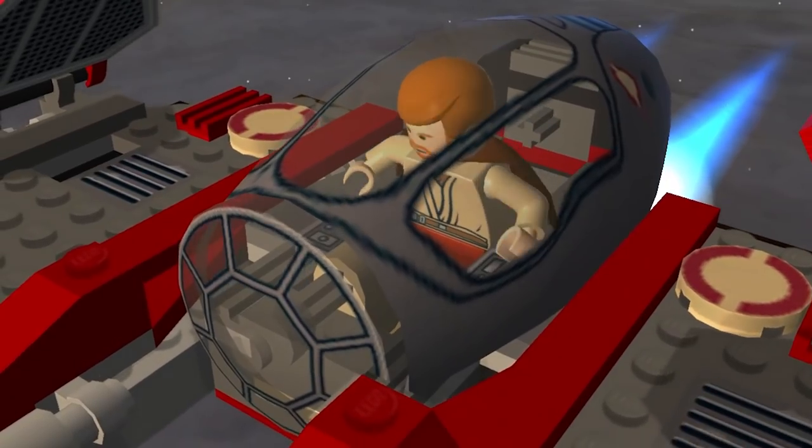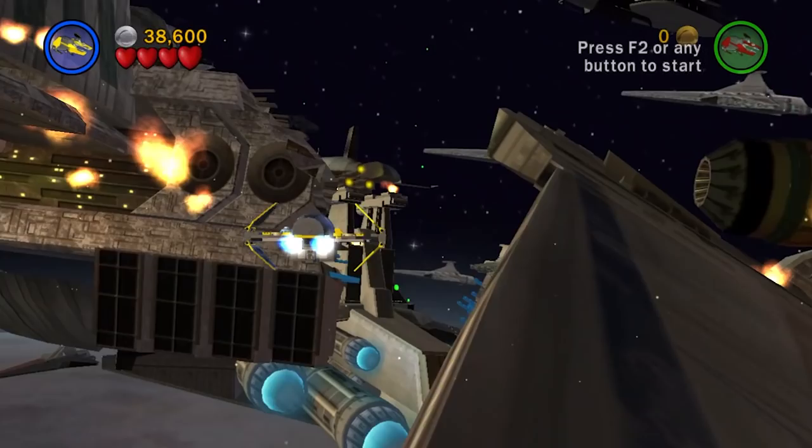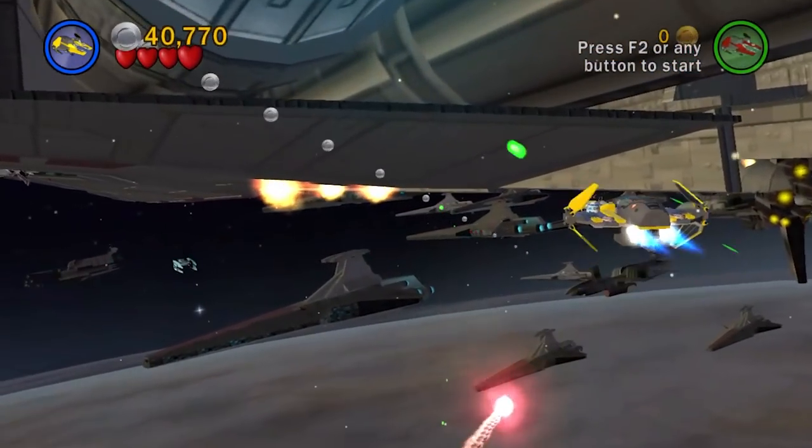Hey everyone, it's Andrew. In terms of easter eggs, the first level of Revenge of the Sith doesn't really have a lot. Battle over Coruscant, I think, is the best flying mission in the game, but not a lot to offer in terms of stuff you miss. It's just an amazing space battle.